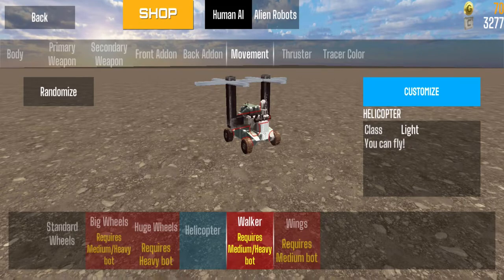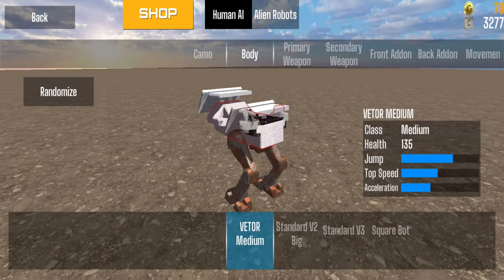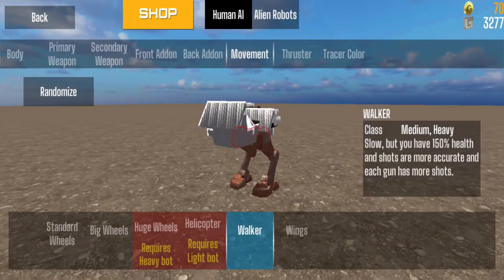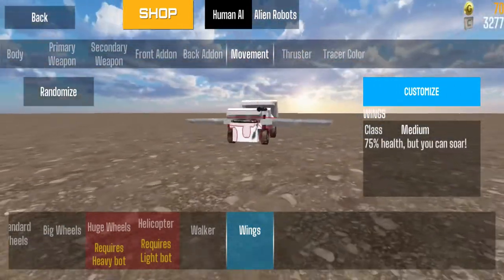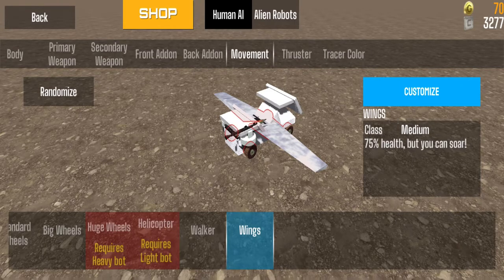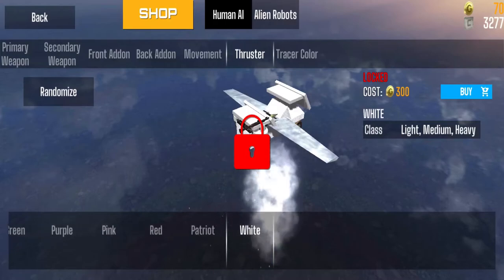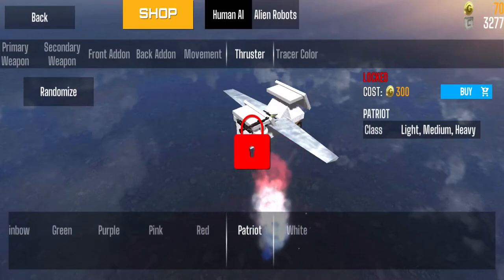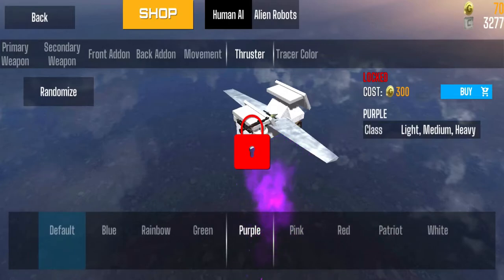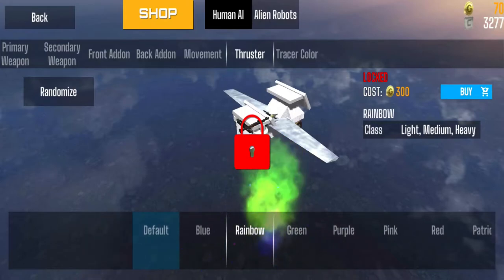The walker movement is for medium and heavy bots — let me go back to a medium body and go to movement, and here's the walker with its legs. Then you have the wings, which is pretty cool — I've seen a lot of players flying around having a lot of fun with it. There's also the thruster which costs gold and changes the color of your thruster every time you jump into the air. I personally like this one but don't have the gold for it yet. These are just cosmetic pay options that don't affect gameplay but look extremely cool — like that rainbow effect.